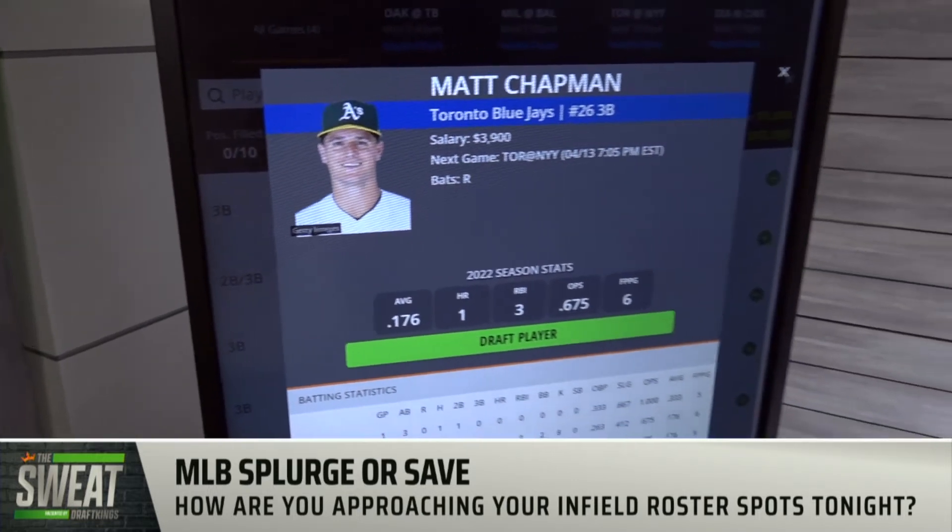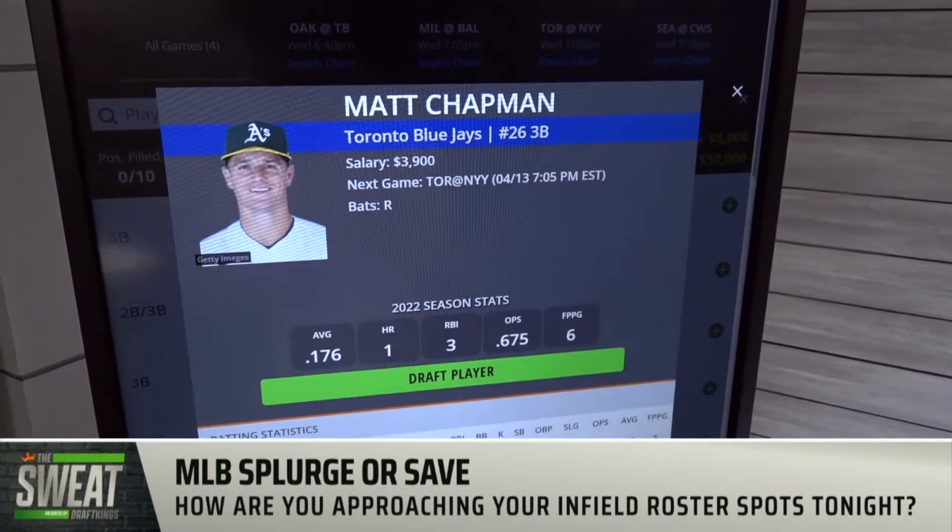Save is going to be the default, but you can still spend up a little bit. Matt Chapman at 3.9k — I know Garrett Cole is a tough matchup for any guy, but he's shown some power against Cole in the past. And of course, Yankee Stadium, you don't need to have a whole lot of power whenever you're hitting there.